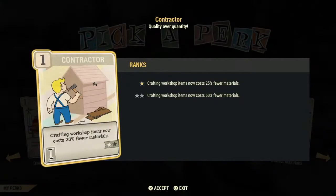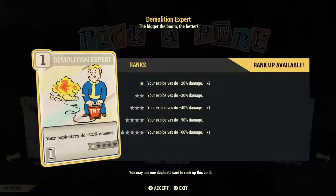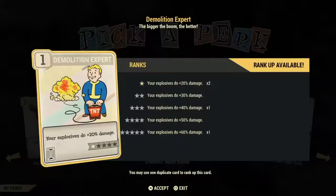Demolition Expert is in my opinion one of the best, best cards to invest in if you have any weapons with explosive ammunition, because this adds to the damage. A very, very good investment card, but it's going to cost you five stars to max it out.